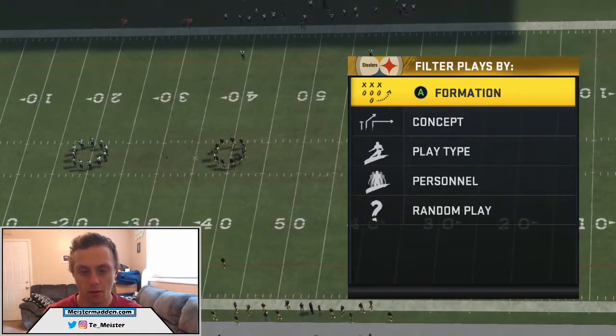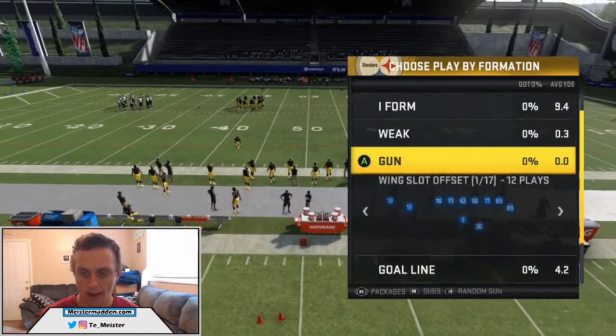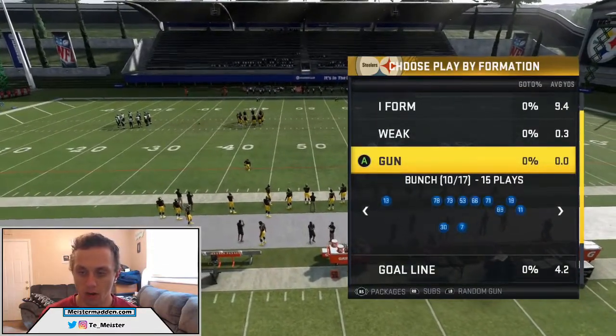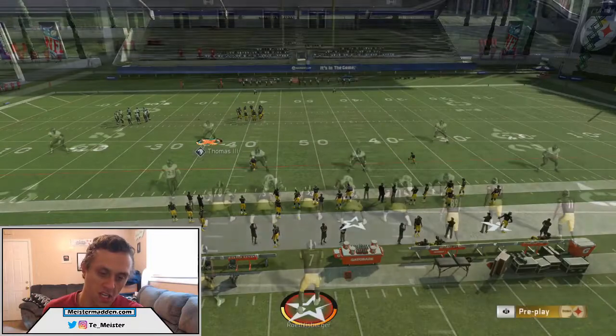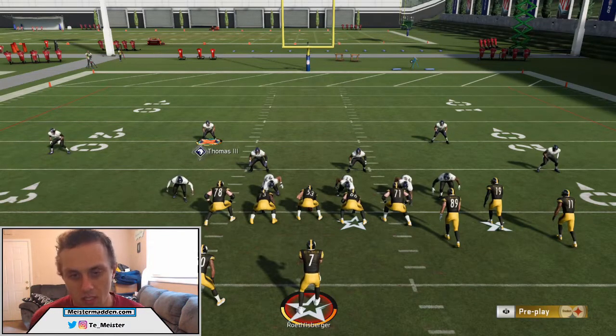Keep in mind there is a 3-4 Odd version of this, there's a 3-4 Bear — there's quite a variety of Pinch Buck O. But we're going to go into Gun Bunch. I'm not going to say this blitz is unblockable because frankly that would be lying. It's hard to block, but in Gun Bunch it's pretty easy. To set this blitz up, you have to go in this order.